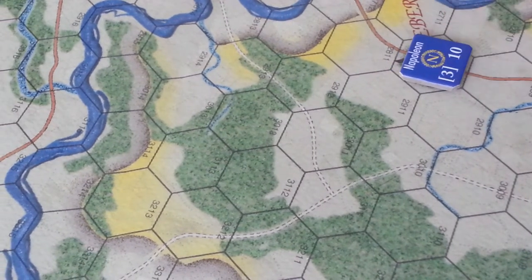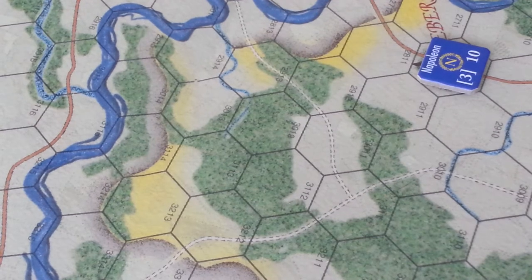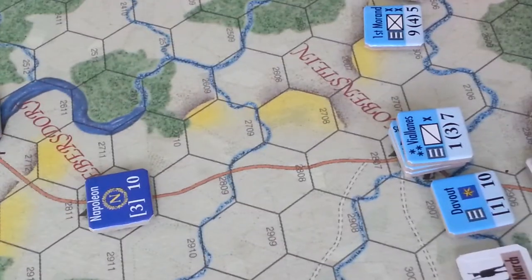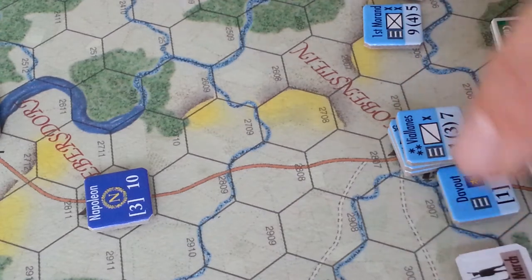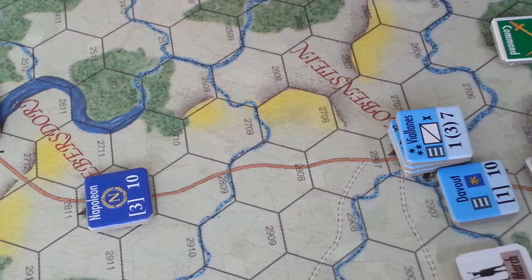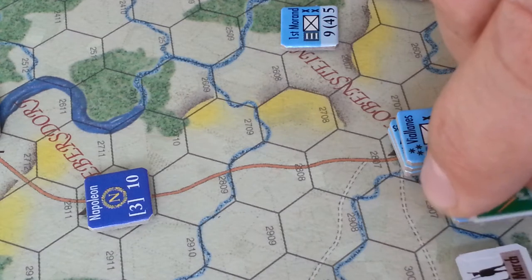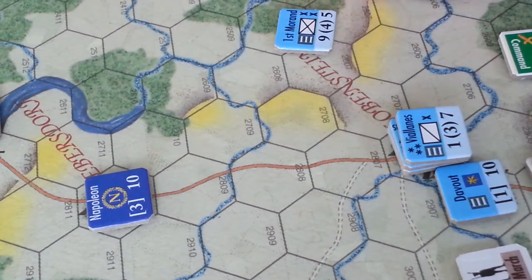This three allows us to activate three formations, or three officers. So if we were within four hexes and this command here — DeVoe, there he is — was in range, which he's not on the very first turn of the scenario, we'll let the history play out as it is. They would have been in command if they could have reached, but they can't reach, so they're not in command.